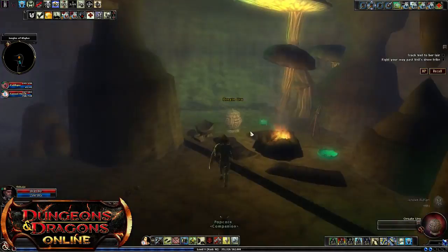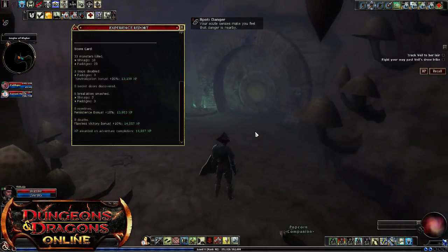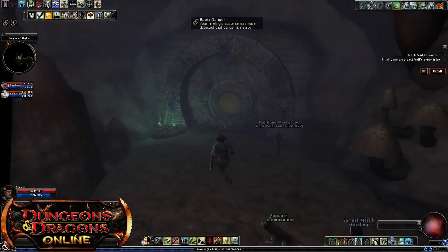The Vault of Night series is paid content. It does have epic levels, and the first four quests of it need to be played in order to unlock the raids. But this particular one, Vault of Night 3 — or VON 3 — is very popular because it's a lot of experience. As you can see, 14,000. This room does have a force damage trap in it, so if you can't disable the trap, don't have the whole party standing here — you will get hit by it.